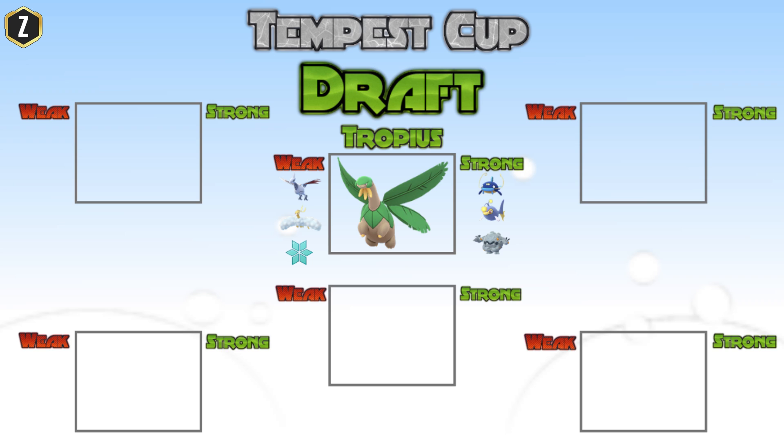Tropius is also strong against Pokemon like Alolan Graveler, which is going to take super effective damage from Tropius. So Tropius can be utilized very well, and even if you don't use him in the fight, it's a huge deterrent for people who come into a tournament with a Whiscash and a Marshtomp on their team because that's what they had from the Boulder Cup.